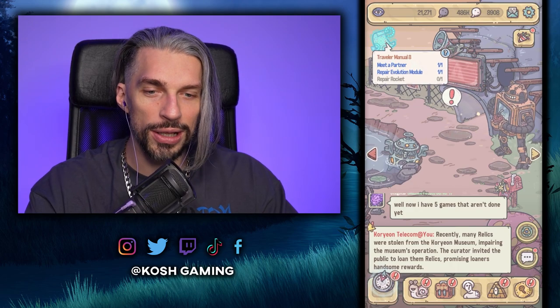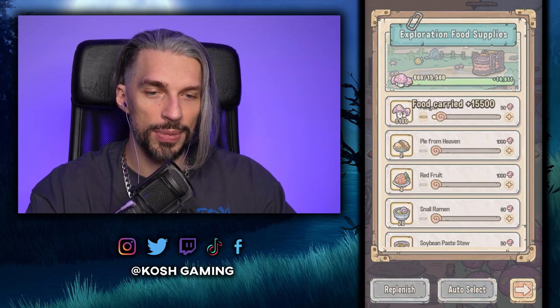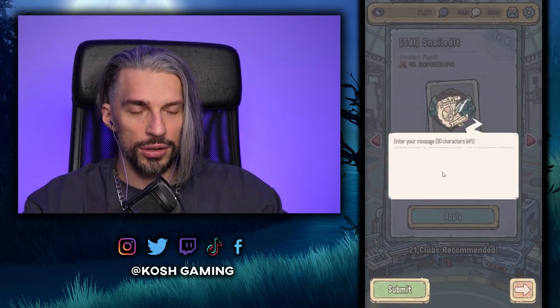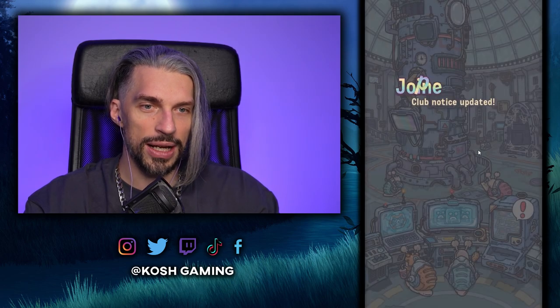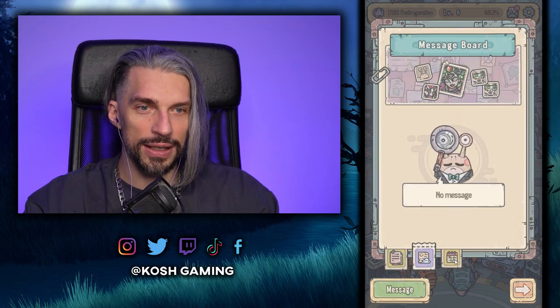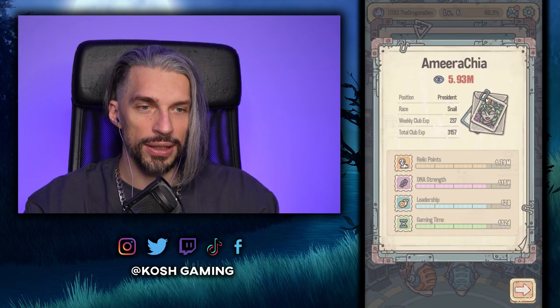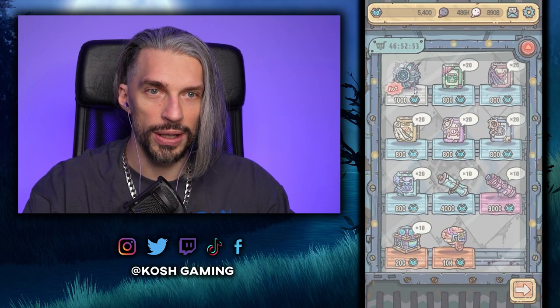The Museum just unlocked — everything is happening so fast! Let's repeal his food. I want to join a club — going to Snail Edit, applying. They need a review, so we'll go to the Dragons instead. They don't require a review, though those clubs might be kind of dead. Got the free rewards. The president is online and doing things, so I'm okay with that. We've got 5.4k of those currency items.